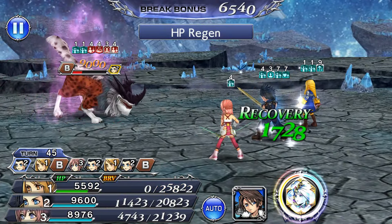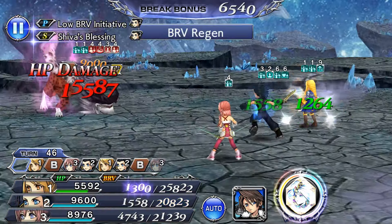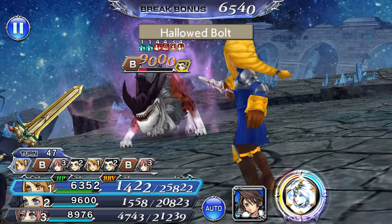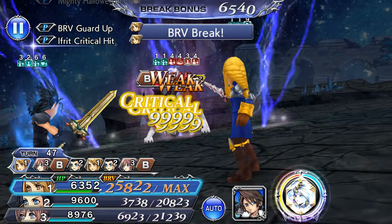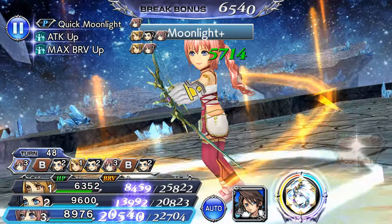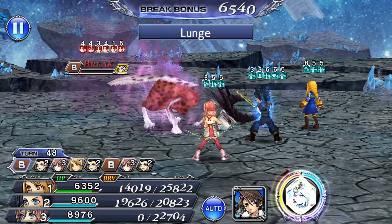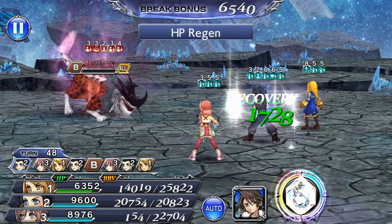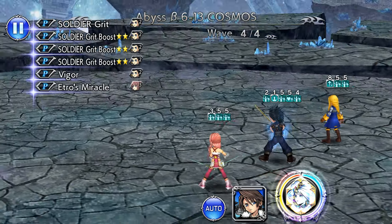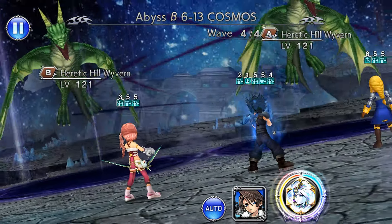Almost done on the Commander Beast. Zac does regain some bravery after HP plus — very useful to prevent him from getting broken, although he takes zero damage anyway if he's getting attacked. The commander beast doesn't resummon the adds just yet — maybe the next turn or a couple turns later he would resummon. Just want to kill him before that time.